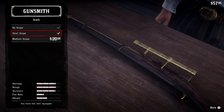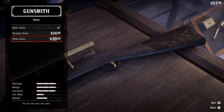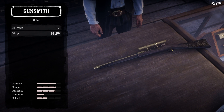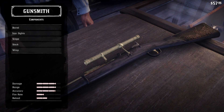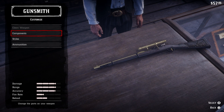You can add a scope if you want — there's a medium scope and a short scope. Let's go with the short scope. For the stock, there's a new trigger and a new bolt — I'll save my money there. There's also a wrap to make it even fancier. Anyway, if I get a lot of money I might start doing more gun customizations in Red Dead Redemption 2.